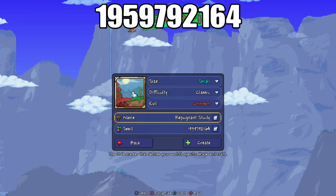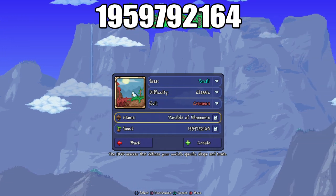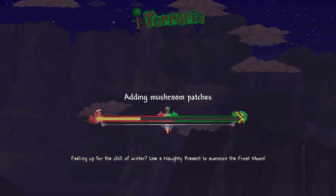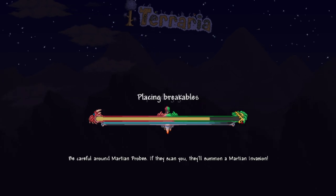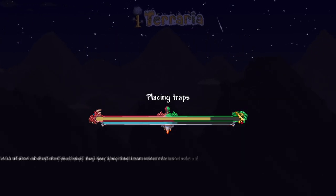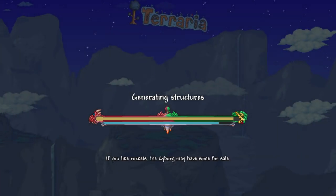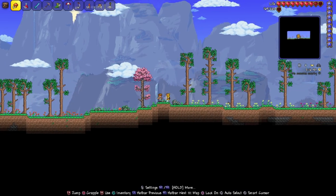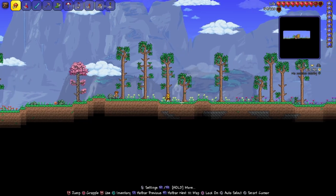Now you can put any name you want, it doesn't matter. Hit create, then hit play, and there we go — now just keep on hitting right.